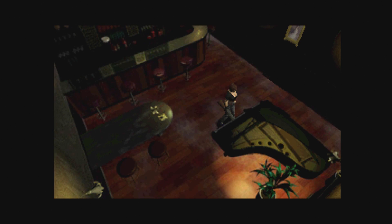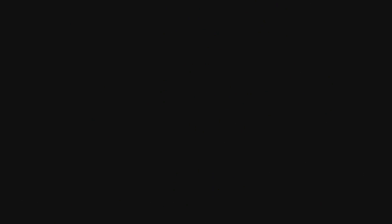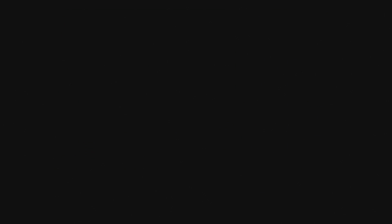This is another Jill exclusive thing — Jill knows how to play the piano, unlike Chris, who needs Rebecca to do it. Apparently musical instruments are a woman thing according to Resident Evil, because only Rebecca and Jill can do this. So if you're playing as Chris, you need to find Rebecca before you can access this puzzle. So Chris refuses to wear fanny packs and doesn't know how to play the piano. As soon as you have access to this room as Jill, you can get the two shields and swap them and do what you need to do.